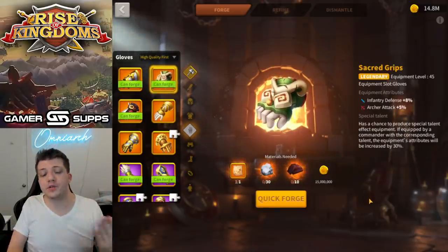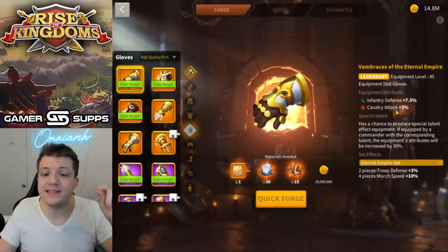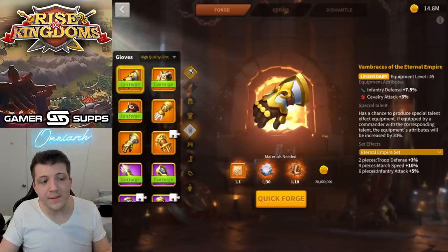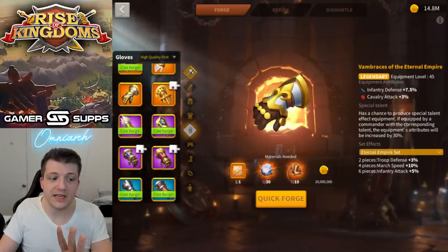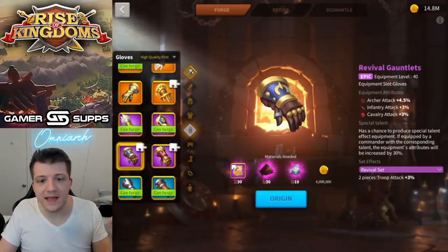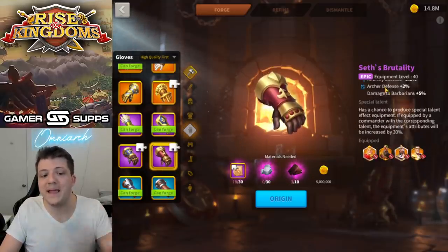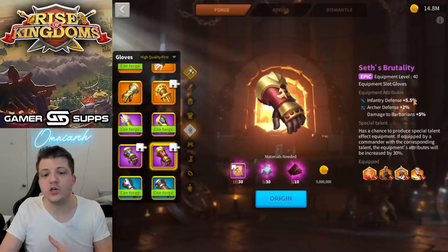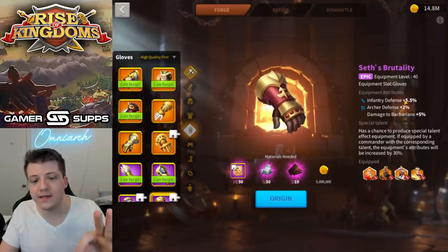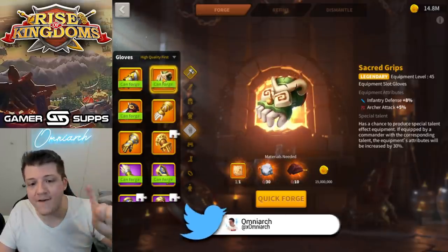That's Sacred Grips — 8% infantry defense, which is a good stat. But again, the set piece gives you the same stat slightly less and you get set bonuses, which is way better. If you look at Sets Brutality, it actually gives you more stats than the Revival Gauntlets. With the talent, Sets Brutality gives you the same amount of defense — about 7.5% — which means it's basically the same as the legendary set piece, only half a percent less than Sacred Grips.